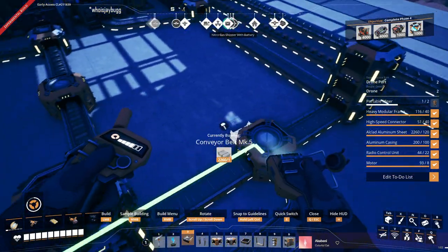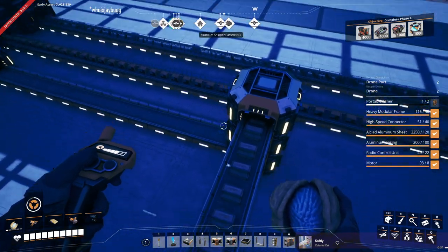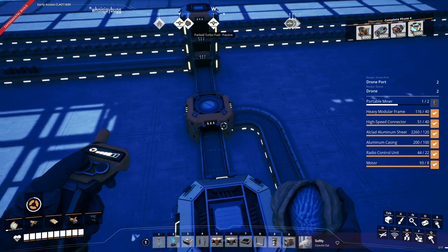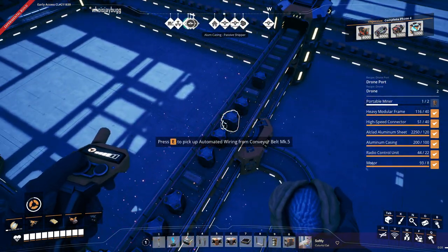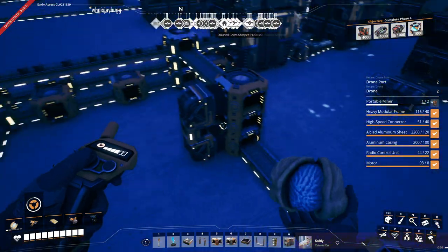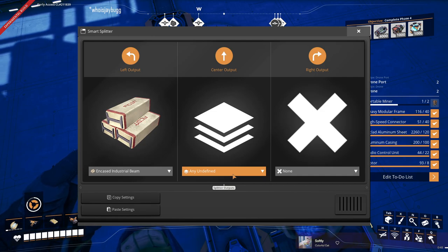I thought I might be able to trust that this wouldn't blow us up. Well — apparently I was super wrong, not just wrong — super wrong. Why did encased beams make it there? Any undefined on the center output — why? This doesn't make sense to me, there shouldn't be any encased beams here.